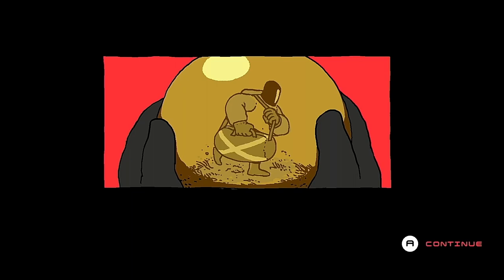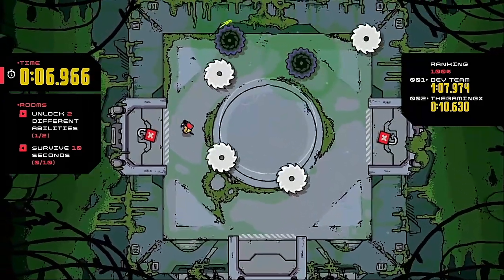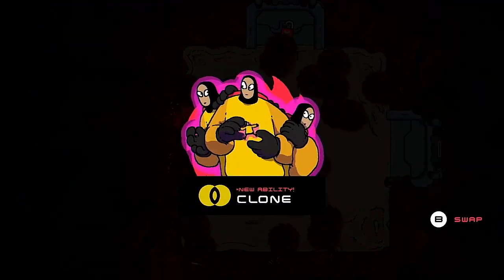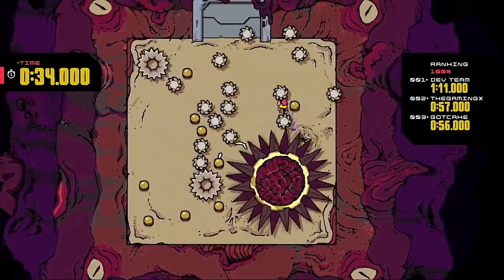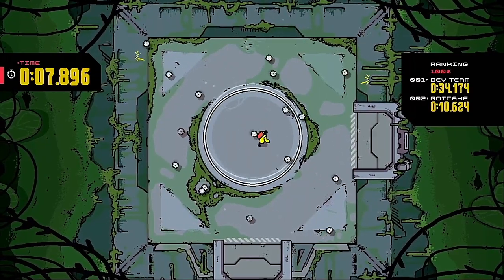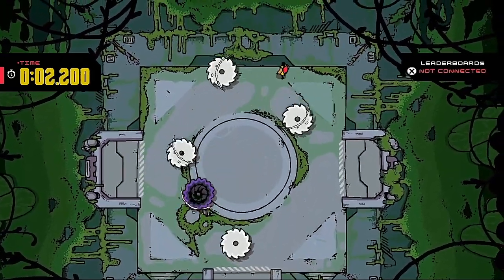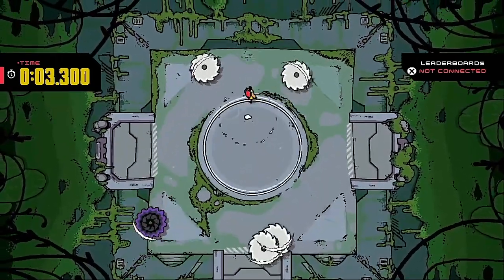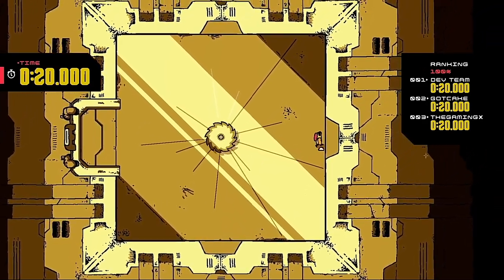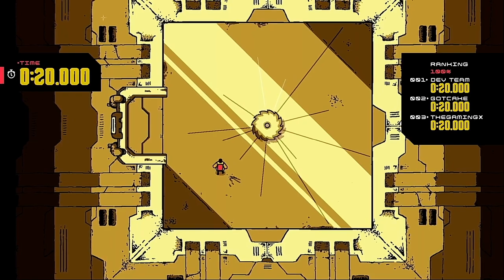The story in Disc Room sort of takes a back seat to the main gameplay and doesn't really explain an awful lot. Completing the game doesn't require you to explore every room on the ship, but doing so will reward you with some very useful abilities. The first one you'll likely obtain is the dash ability, which allows you to perform a short dash manoeuvre during which you're immune to damage. Other abilities include one which allows you to slow down time, and another which allows you to repel incoming discs. The game also features some puzzle elements which often require the use of specific abilities.